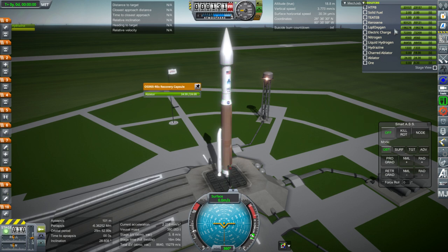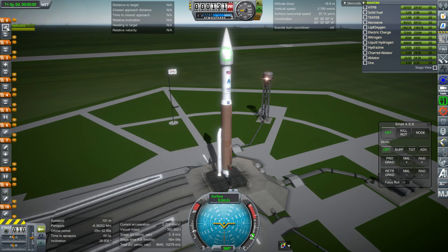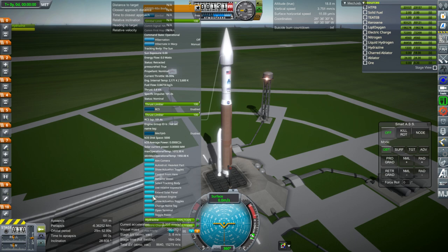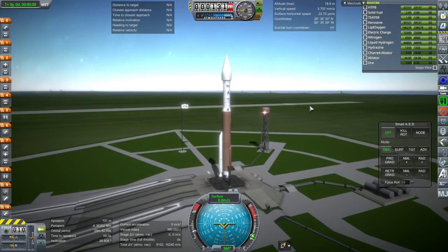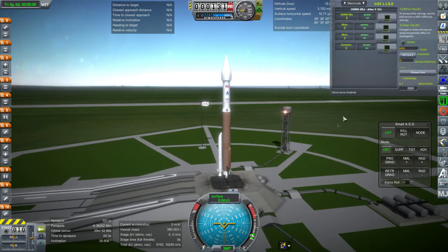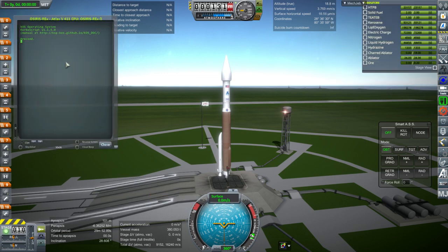Fortunately it doesn't actually take any fuel because we have the fuel pump enabled, so I can just right-click and shut it down. But it is very inconvenient and annoying. If anybody has any idea what conflict could be occurring there, that would be great. I'll use KOS during the launch. The reason I like the Atlas V 411 is because it has the single booster on the side, which is always interesting to me.